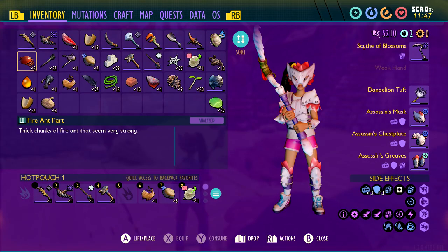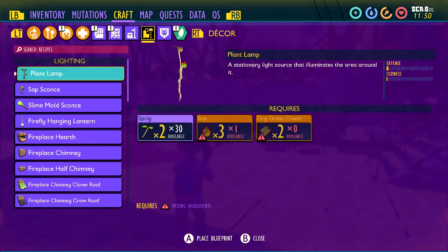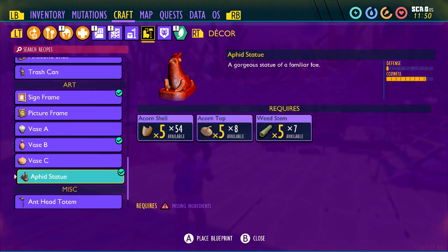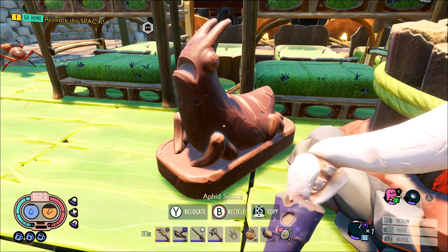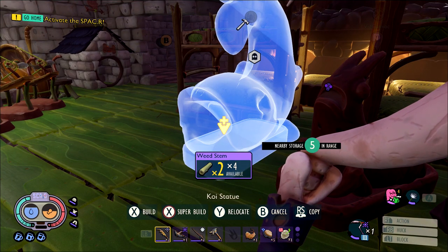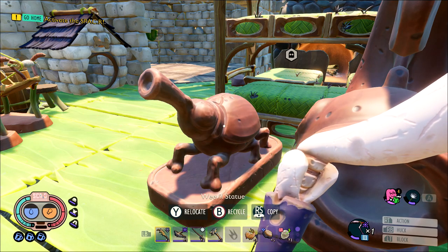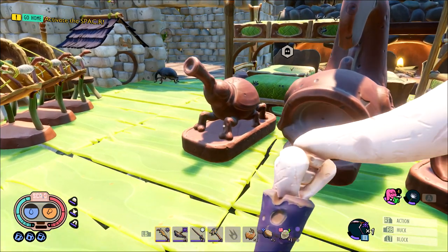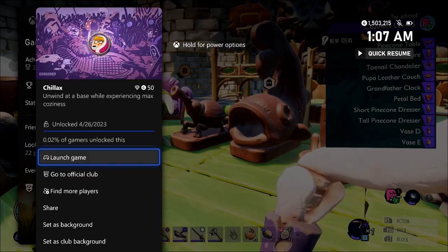There are other statues but these three are the easiest to find and craft. Take them back to base — you'll need a bunch of acorn shells, tops, and stems. If you're missing some, hit up the oak lab area. Once you have the materials, craft each of the three statues and pop them in your base. Each one gives a big boost to coziness and with all three plus the rest of your base you should hit level 5. If you're still short, rearrange furniture closer together or craft easy items like wall mounts, stuffed creatures, the koi chair, or the trash can. Once you hit level 5, you're good for the achievement — 450 gamer score.